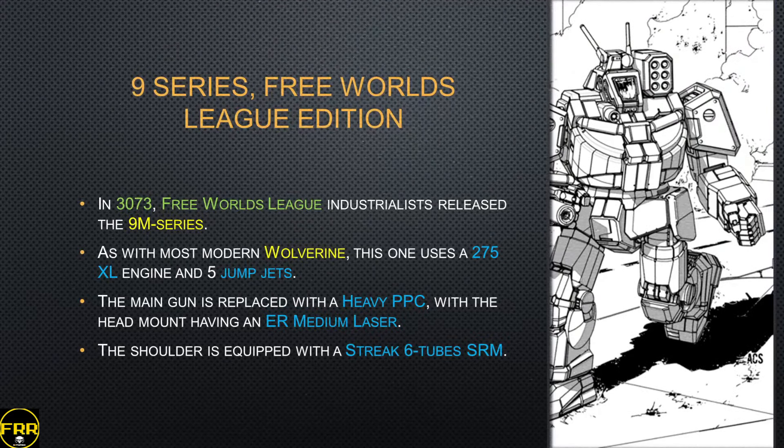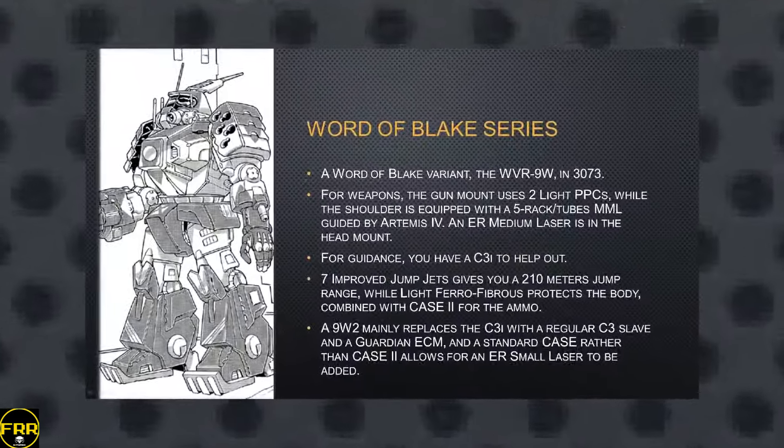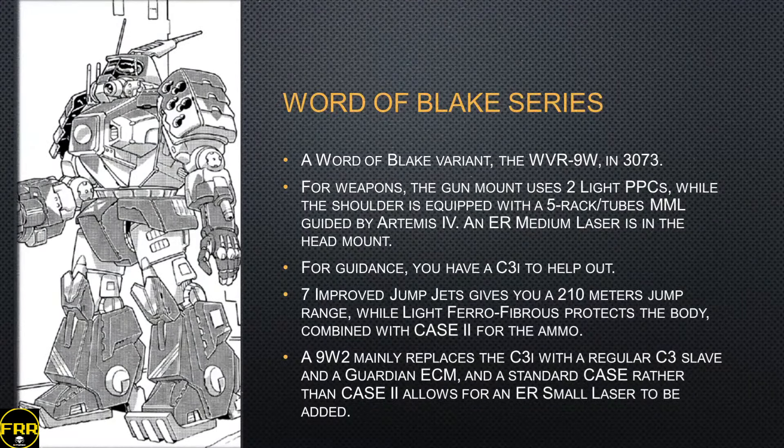In 3073 the Free Worlds League released the 9M series — one of the more modern Wolverines, with the 275 XL engine and five regular jump jets. The main gun is replaced with an ER heavy PPC, the head mount has an ER medium laser, and the shoulder still packs that Streak six-tube SRM. Very basic, very straightforward, but quite efficient.